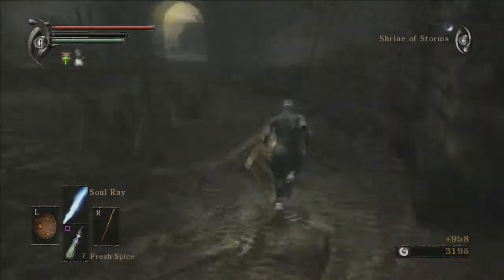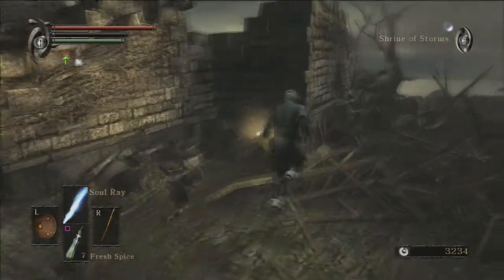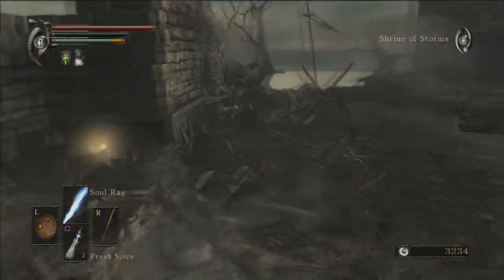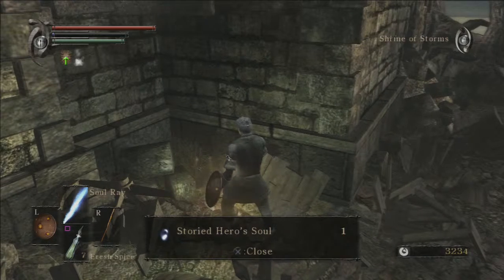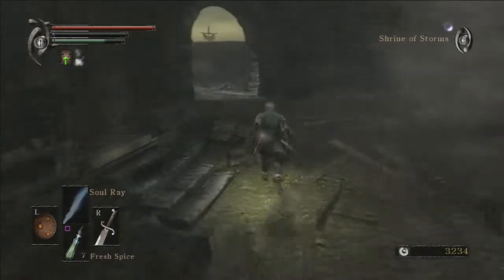Grey Demon's Soul — I can't remember what it does. I know you can use the Grey Demon's Soul to get his axe, I think, but I don't know what else it's used for. And that's a Storied Hero's Soul — a good little thing to have.